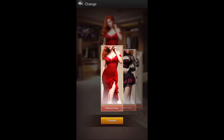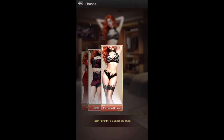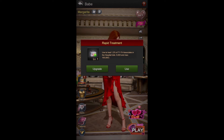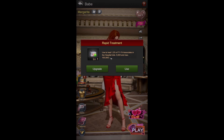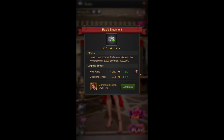These are the outfits: Blazing Rose, Twilight Haze, and Enchanted Flower — there's always one almost right. The skill is Rapid Treatment. It used to heal 1.2% of the T1 to T4 associates in the hospital, with a minimum of 5,000 and a maximum of 100,000.